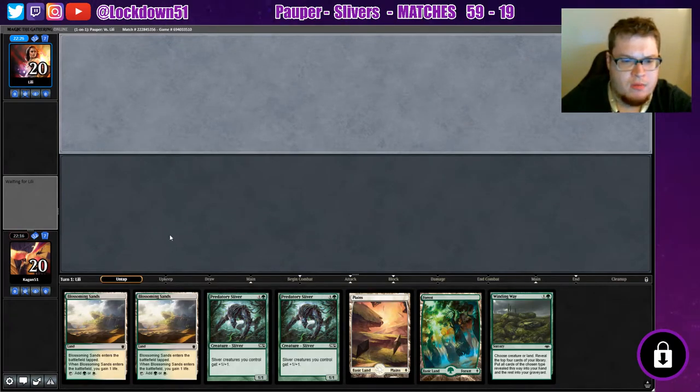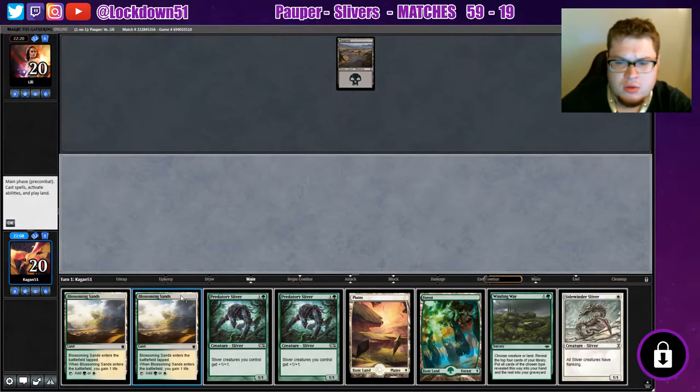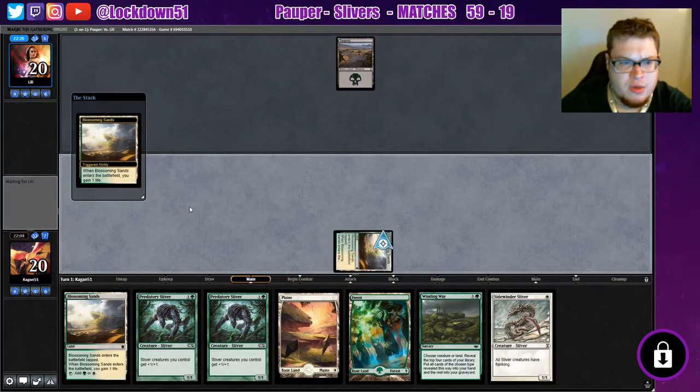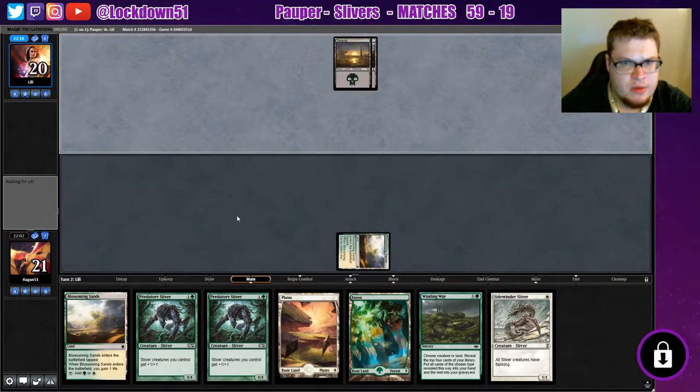Okay, we got a refill — we got two lords; those lords will probably die. But honestly I think I won't play anything — I'll just play out my Blossoming Sands and then we're winding way into more creatures so we can just start dumping a bunch. I think the same plan is going to be in effect here: play out some Blossoming and then just start dumping creatures.